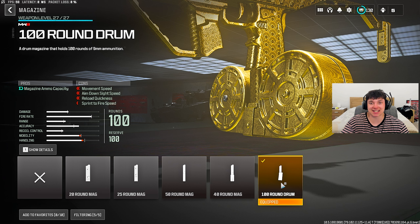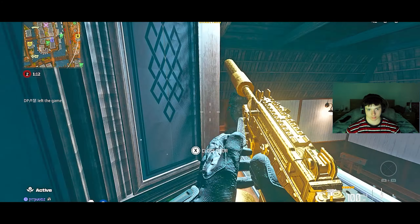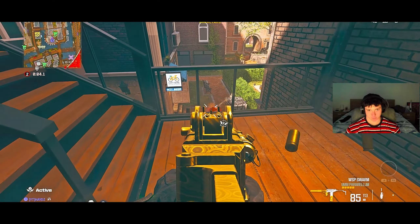For the underbarrel, put on the Bruin Heavy Support Grip, which helps with vertical and horizontal recoil control, aim idle sway, and firing aim stability. Finally for the magazine, because this thing shoots as quick as the Mac 10 back in Warzone 1, put on the 100-round drum. I hope you guys are ready for today's banging video with this WSP Swarm setup. Let's get right into it.